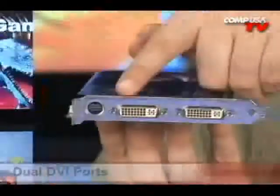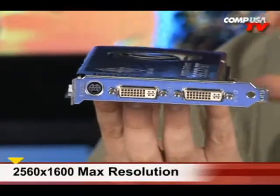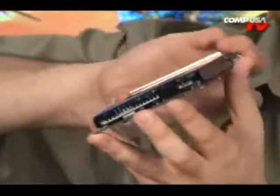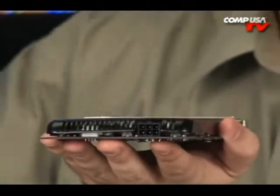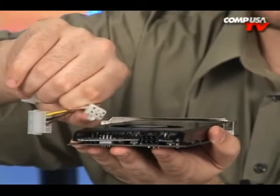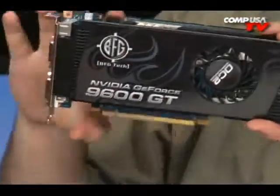Let's look at the front. We have two DVI ports, each delivering 2560x1600. We also have a breakaway cable for S-video or component with an optional adapter. On the back, you need one 6-pin PCI Express connector — or you can use this: two Molex to one 6-pin PCI Express adapter. So even if your power supply doesn't have the PCI Express connector, they've included that. Thanks BFG — you guys have got the gamers in mind.